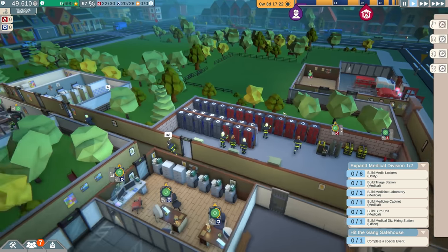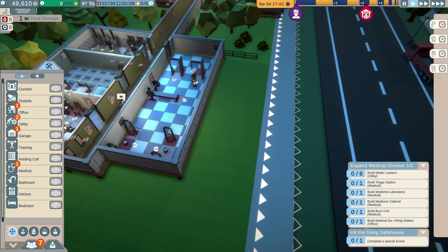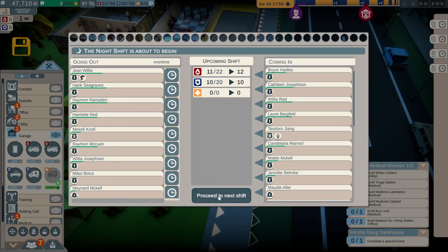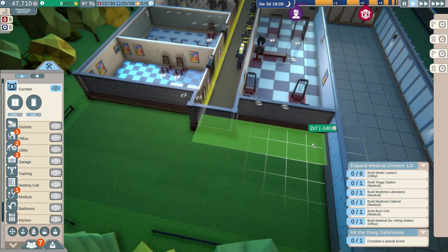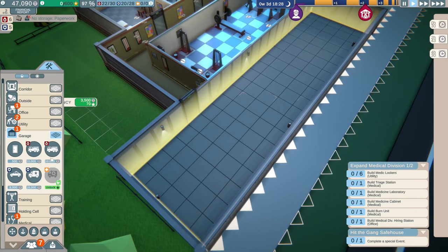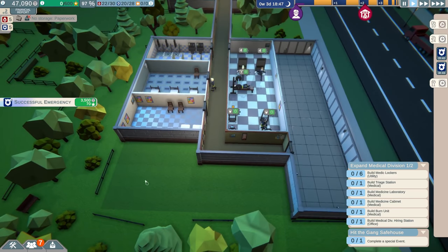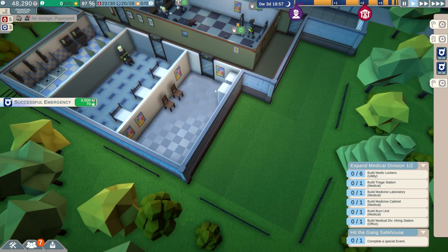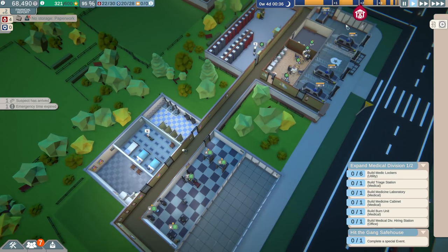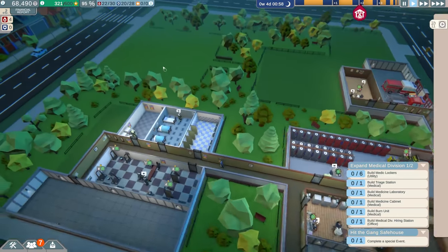This utility room is going to fill up so quick — we're going to need a second one really soon. I need to measure this garage out and make sure we have room for cruisers. All of this is going to be one gigantic garage and then we'll lead the corridor through and add a door to the outside. The small time gangsters event has passed — now we have the gang safe house event coming up soon.